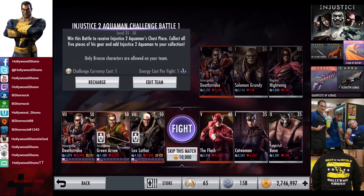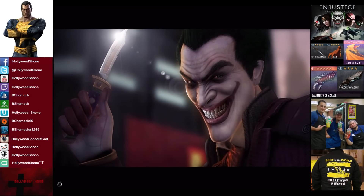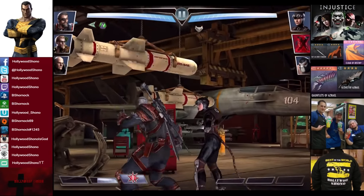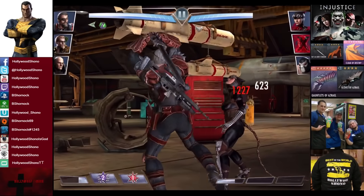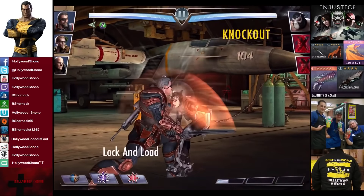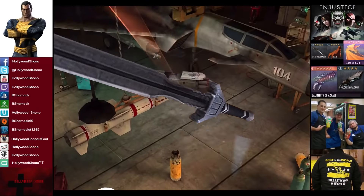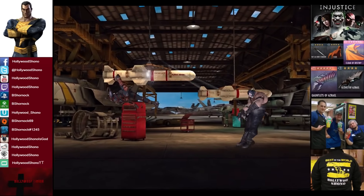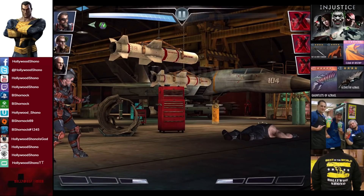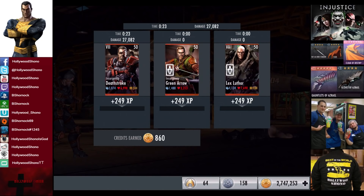In the 11th matchup we have the Flash, Catwoman, and Nightfall Bane. Skill to match is 10,000 credits. The Flash is eliminated, Catwoman is in — she's probably the softest health silver card in the game outside of maybe Harley Quinn. Catwoman eliminated, we go off the Eye for an Eye, and Nightfall Bane is easily eliminated for 15,100 damage for the victory in the eleventh fight. 249 XP, 860 credits.